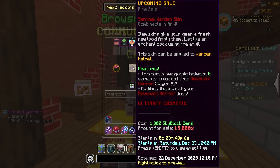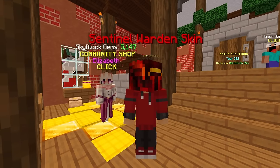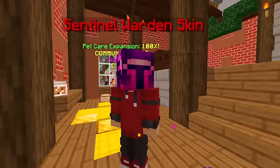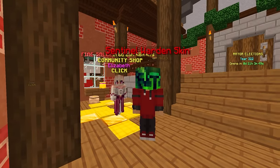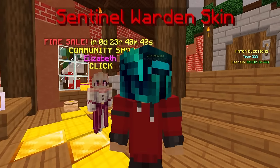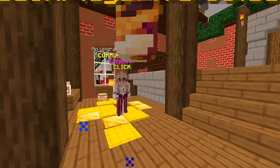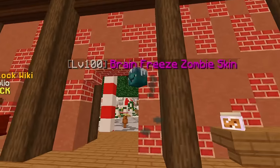The Sentinel Warden Helmet modifies the look of your Revenant Horror boss — your Revenant Horror bosses look different when you have this helmet equipped. Here's the red one, then we have an orange-ish one, a pinkish purple which looks super sick, and a green. What's really cool is these kind of match various other sets. We also have the grayed out black one, then back around to the red — some super clean variants.